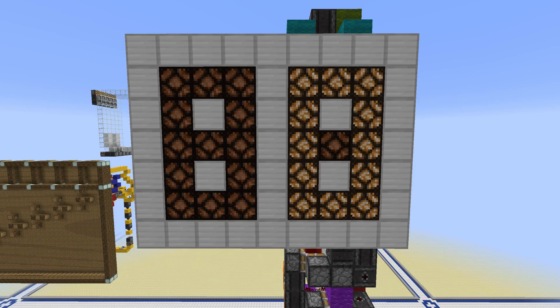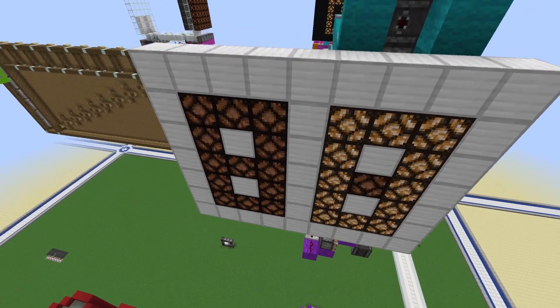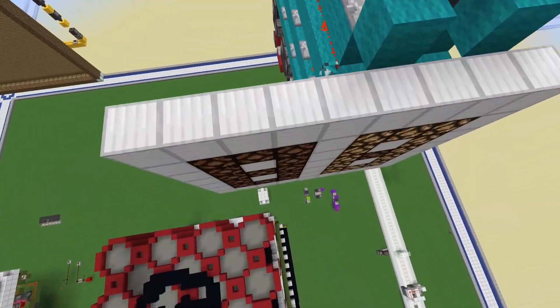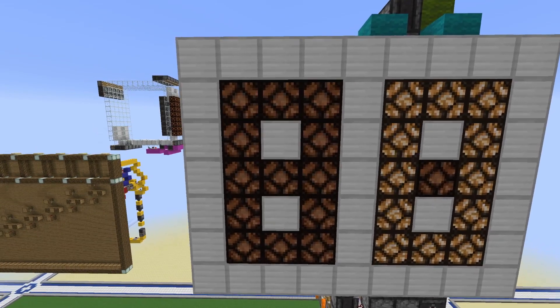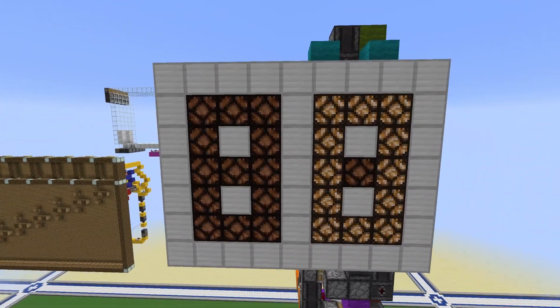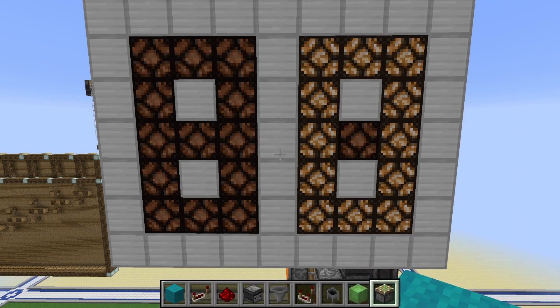For the tutorial I'm going to be building off a seven-segment display I already made, and we're going to build the second one right next to it so we can also learn how to make the carry system. First you want to make a display that looks like a boxy eight, then you want to put blocks around it like this.